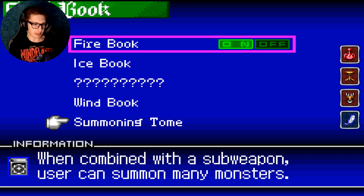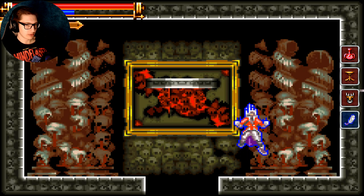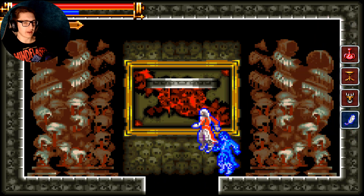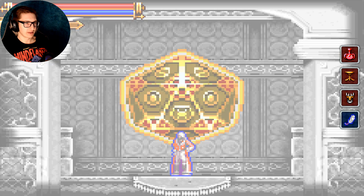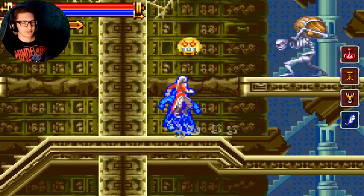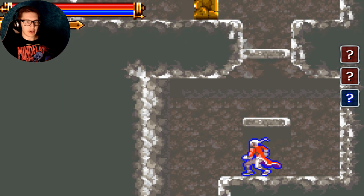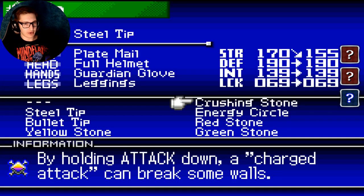Spellbook. When combined with a subweapon, can... Holy shit. That's amazing. That's awesome. I'm going to cut back when I get there — I'm getting very close. We're in new territory, and again, I didn't follow up on the crushing stone step.